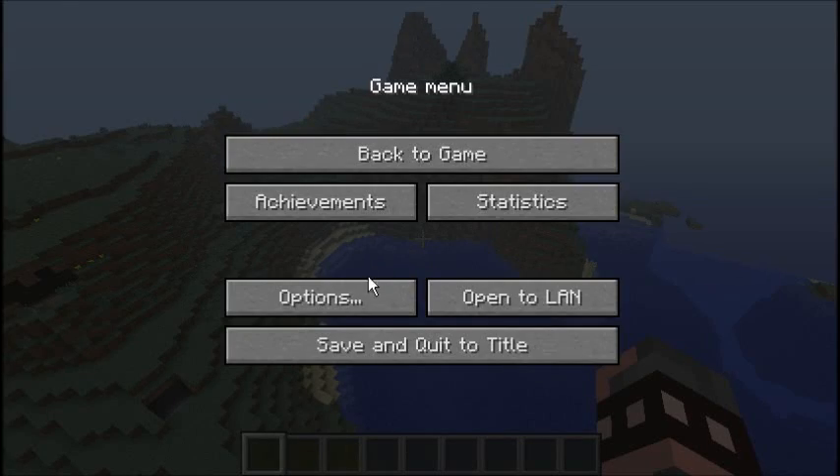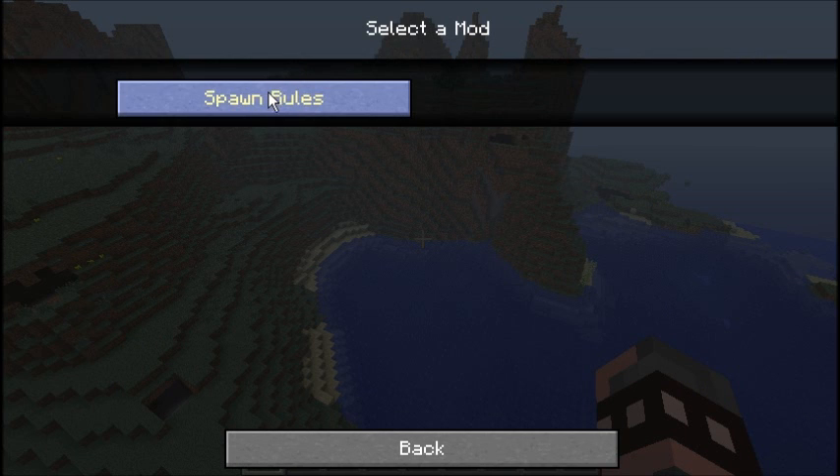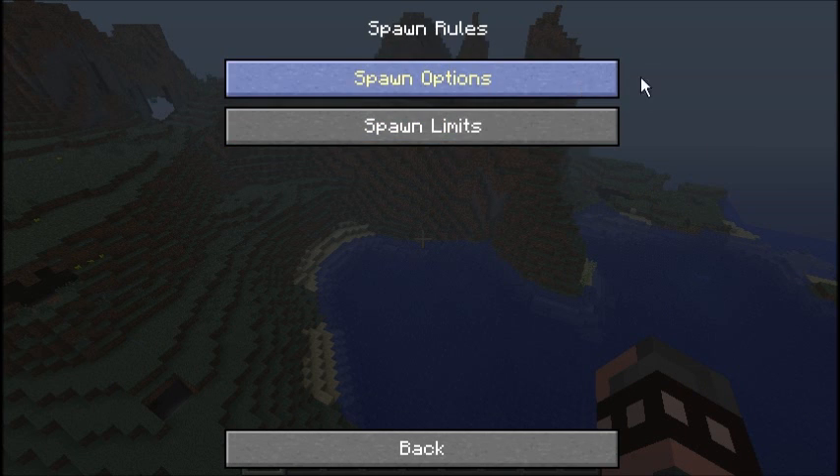So when you go into the game options menu, you go to Options, then Global Mod Options, and then Spawn Rules. There you'll find Spawn Limits and Spawn Options.